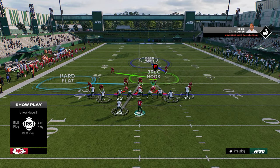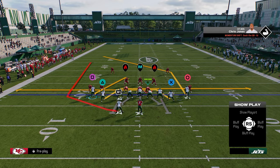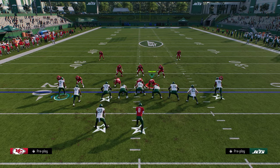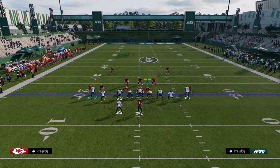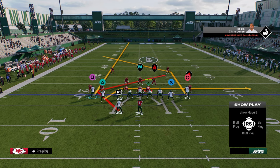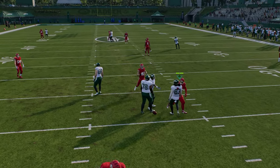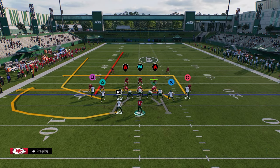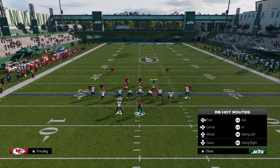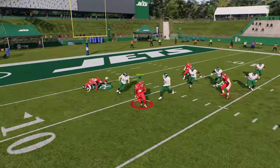Now I'm going to go over one of my favorite man-beating concepts out of this formation if you have a running back with the apprentice ability. This is out of mesh spot. We're going to stem the curl all the way up, Texas route the running back, and block the tight end. This setup is really good at attacking man coverage because you have several routes that can be open — one of them being the stem curl of course, but the main reads against man coverage are the slot drag and the Texas route late.